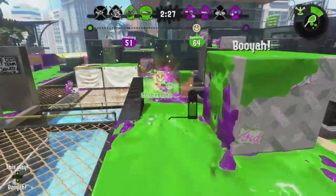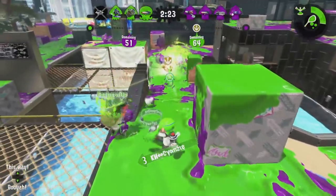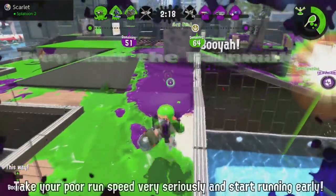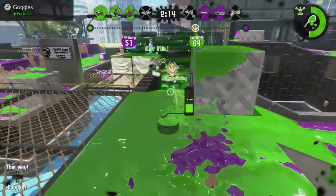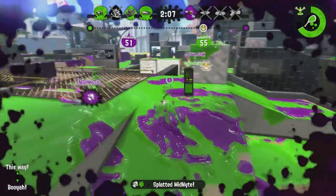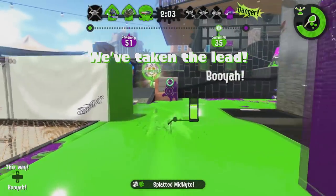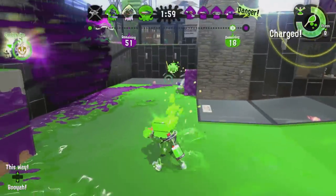Fire ahead of your Rainmaker teammate to take out foes that might be charging towards them. Carrying the Rainmaker as an Explosher player is not too great — because you're already a heavy weapon, your swim speed while carrying the Rainmaker is terrible. Be careful to check if any opponents have Toxic Mist at the start of a match, because if you're carrying the Rainmaker and land in Mist, you'll be slowed to a crawl. That said, if your teammates accidentally leave the Rainmaker behind, you can pick it up to prevent your opponents from having a chance to steal it.